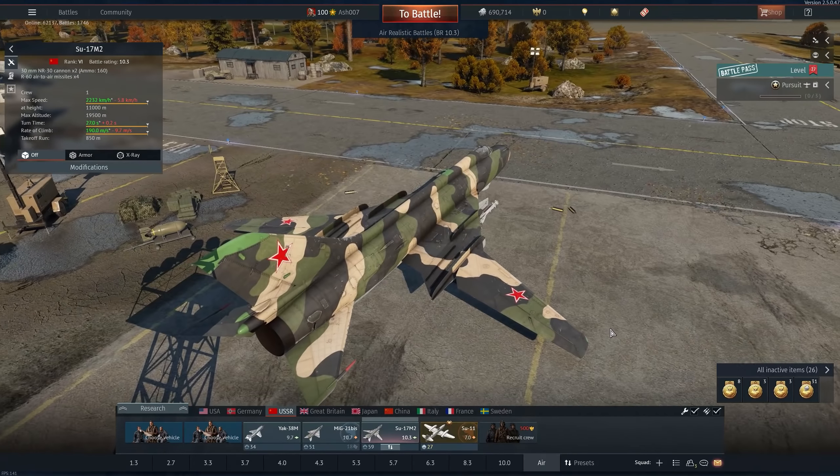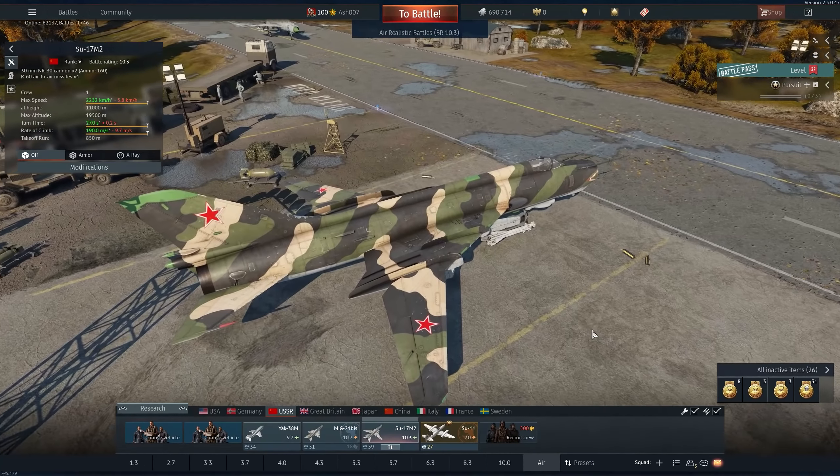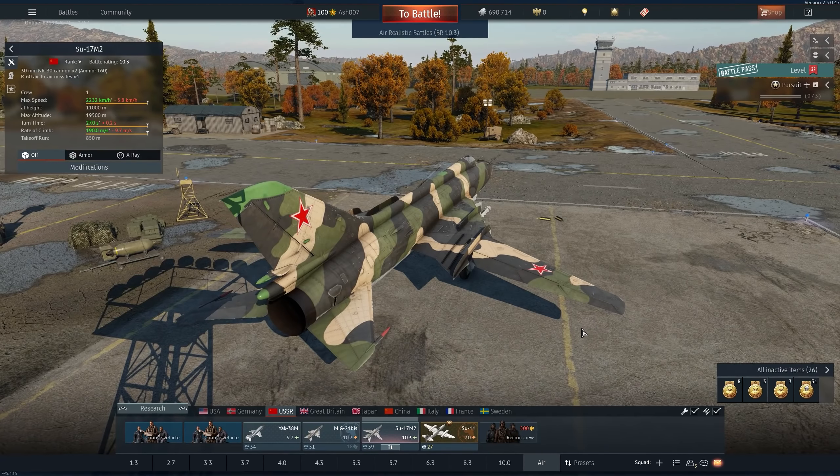This is the first variable geometry sweep-wing aircraft in War Thunder. It is a bit of a gimmick, but it leads to possibilities like the MiG-23, or F-14, or F-111 — so I guess this is just the next step in evolution from War Thunder's perspective.